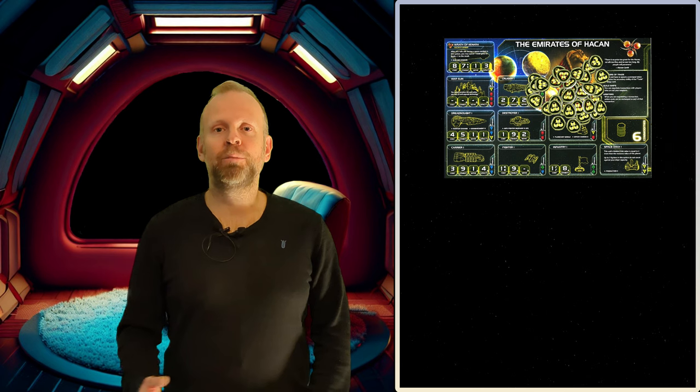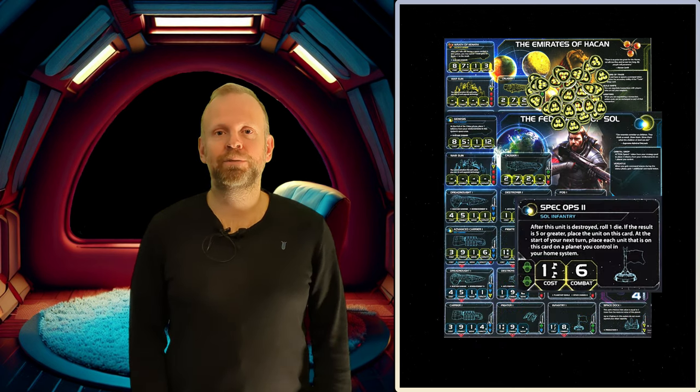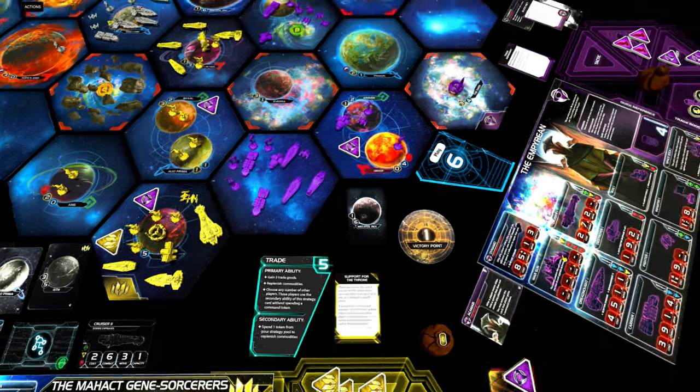All factions in this game have got their own specialty when it comes to game mechanics. Some have easier access to trade goods, some can research technology more easily, and some got stronger units. Mahakt's specialty is command tokens, and command tokens equal actions — and we need those to move our ships around the game board.